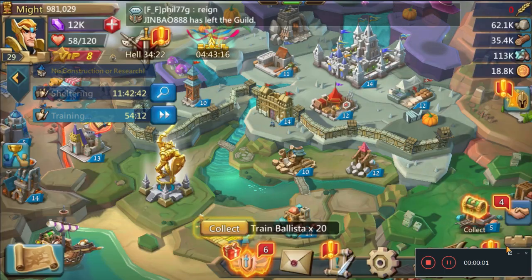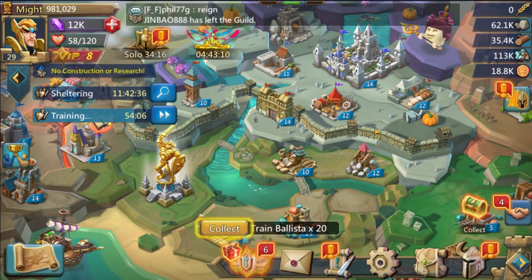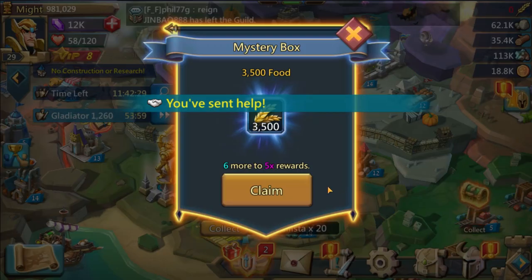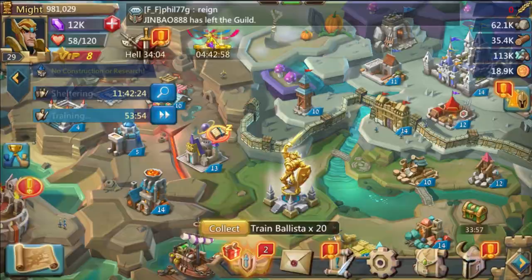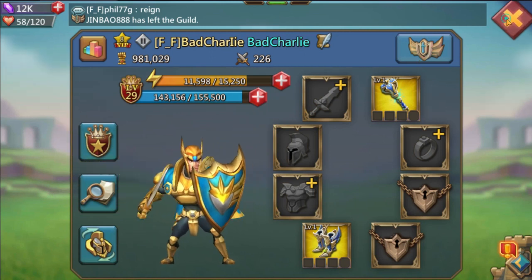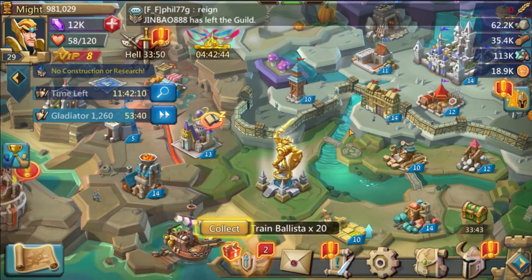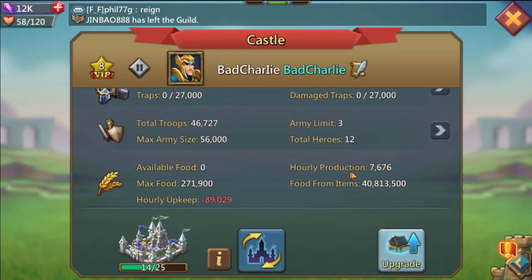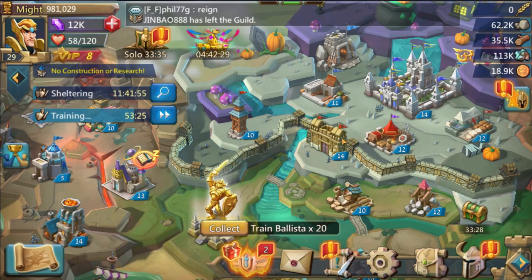Welcome back to the fifth edition of F2P to T4. I just logged in and will clear out a few things. Currently I'm at player level 29, almost at 30, with 981 thousand might, getting close to a million soon. Resource bags: about 40 million in food, 38 and 7 million on others, and 2 million in gold, which is good news.